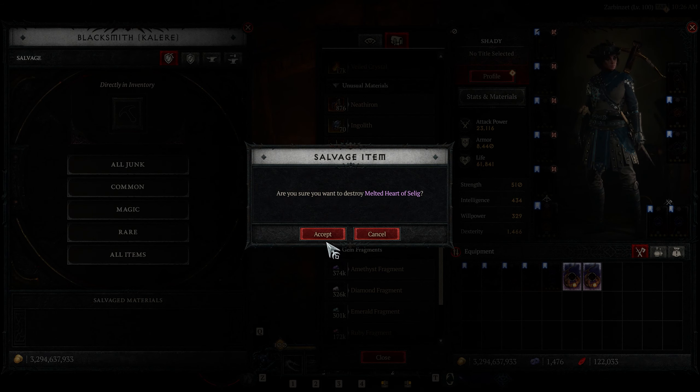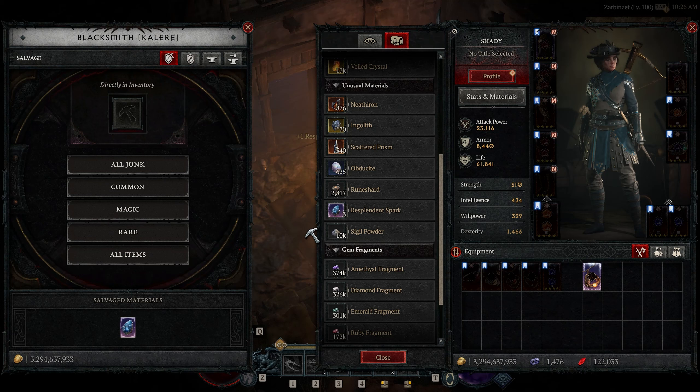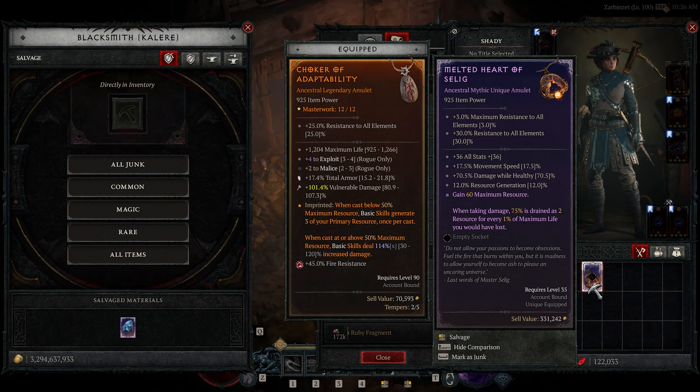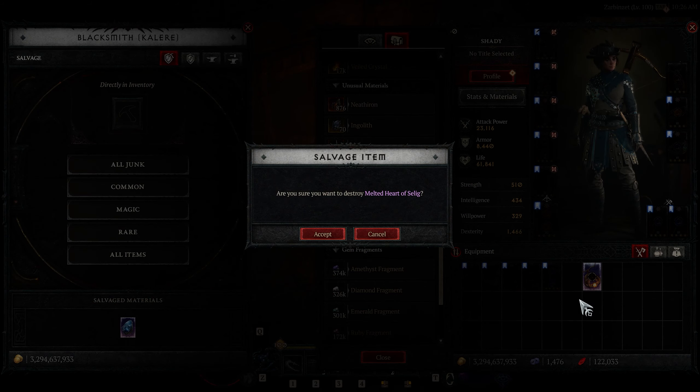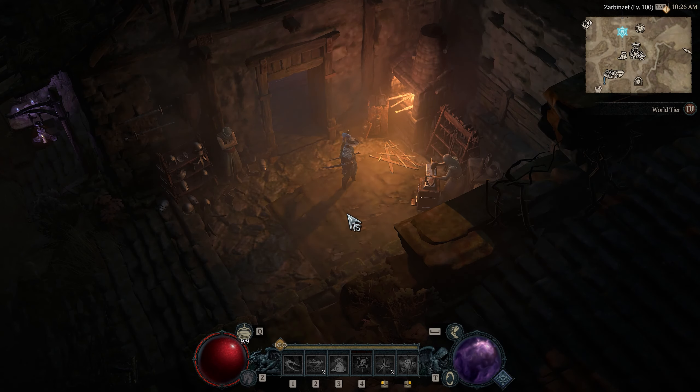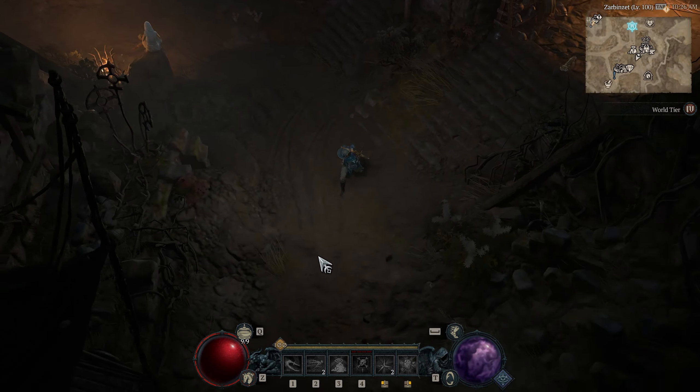I recommend farming Tormented Lord Zir or Tormented Duria for getting mythic uniques. However, if you have summoning materials for any other tormented boss, you can go ahead and farm those too. And that's it! How are you going to get your resplendent sparks? Do you perhaps have a secret method that I didn't mention here? Let me know in the comments and see you guys next time!